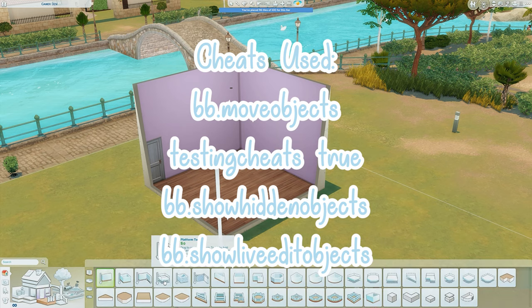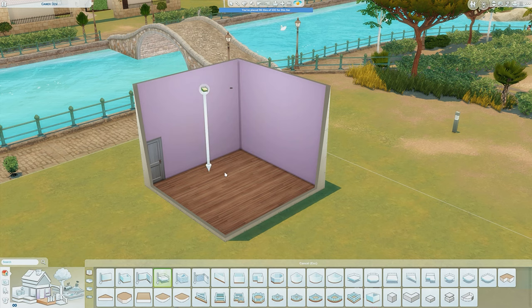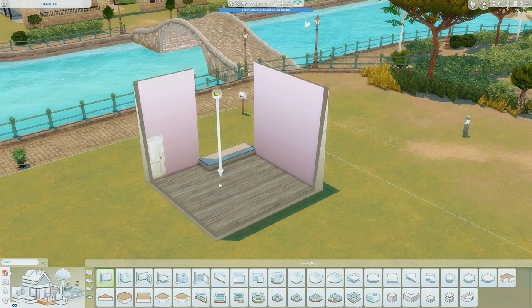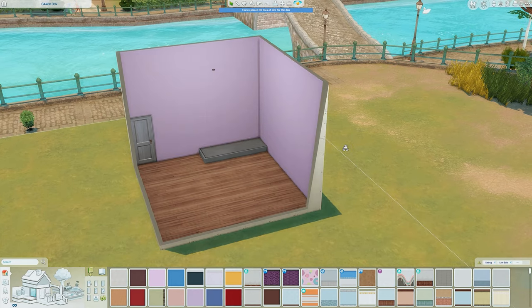If you don't have High School Years, the first thing we're going to go ahead and do is use the platform tool. I've already got a room placed here and I'm just going to do a one by three. This is going to delete your walls — this happens all the time when placing platforms near a wall. It's a nightmare, so then I'm going to raise this platform up.